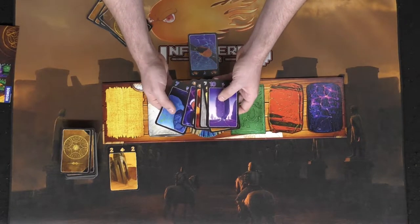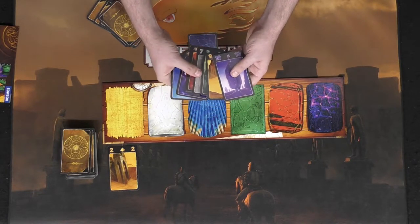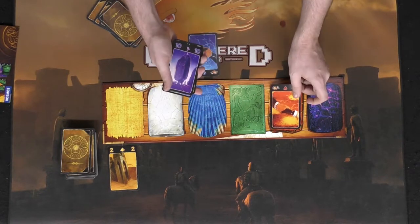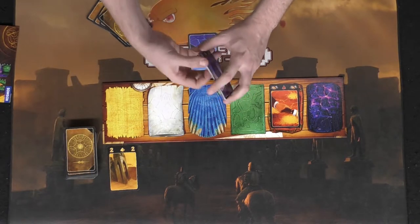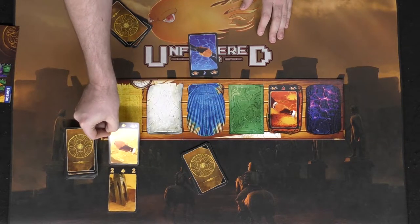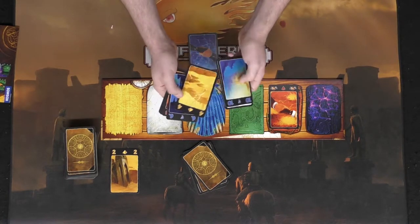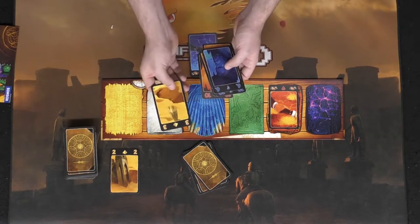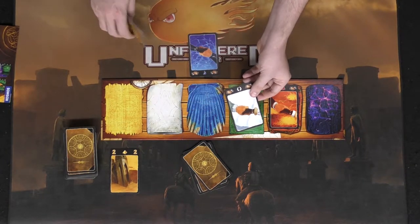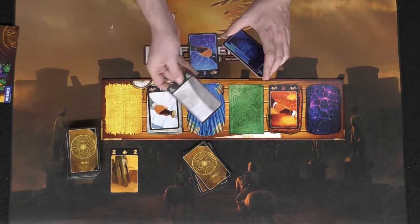Player two has a nine for yellow but doesn't really want to play that because it limits future options, so he may choose to discard a card instead. He has no red cards other than a betting card, so maybe he gets rid of that and draws from the deck. He drew a handshake yellow, which would be good, but you can't place a handshake once a numbered card is already down, so he might have to discard it. The next player has a 10 blue, a 6 blue, and a 3 yellow — not wanting to give those to the opponent — and discards a white betting card since he has no other white cards.